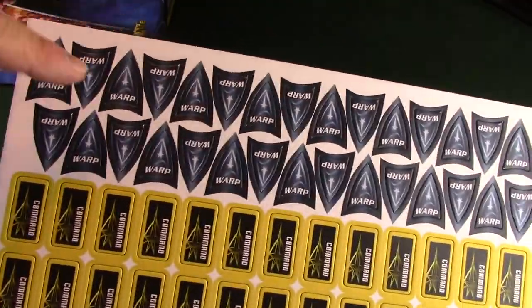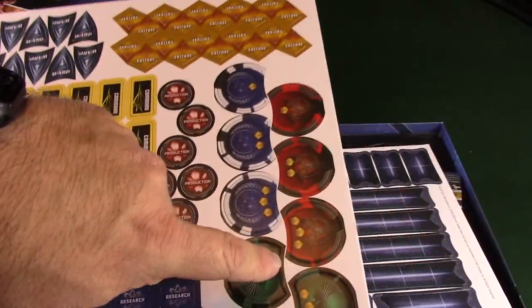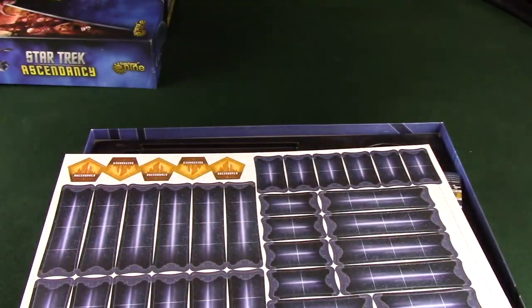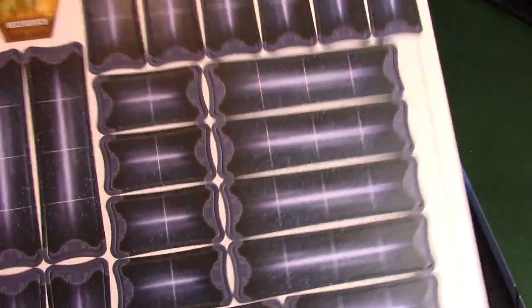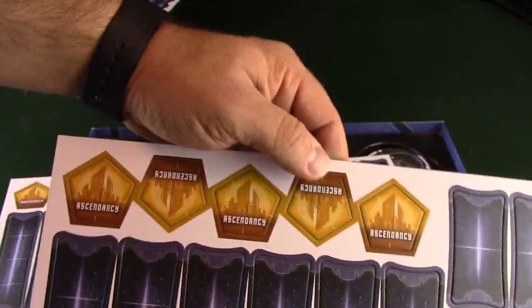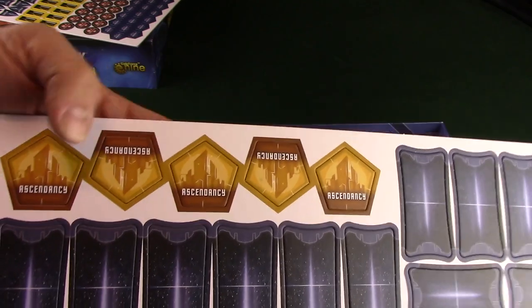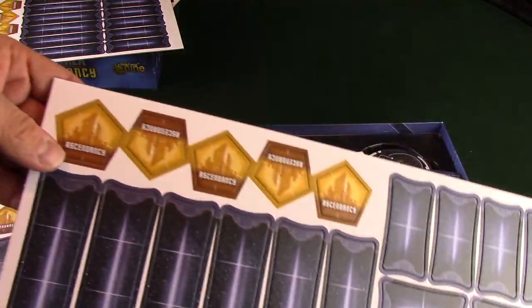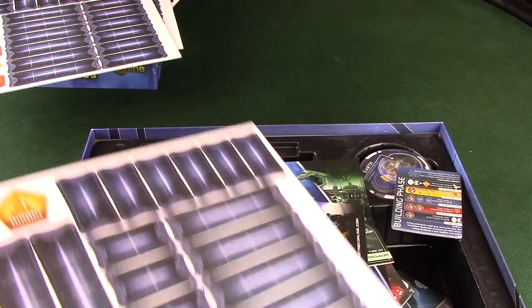Look how many tokens are here. You've got warp tokens, command tokens, production, research, culture - because they're written on there. Now, from what I understand, these are your space lanes that you can establish in the game. It's a board that you kind of build as you go. You have ascendancy tokens - from what I understand, a person who gets five of those wins or takes over other home planets. Pretty much all the main tokens are on the first page.